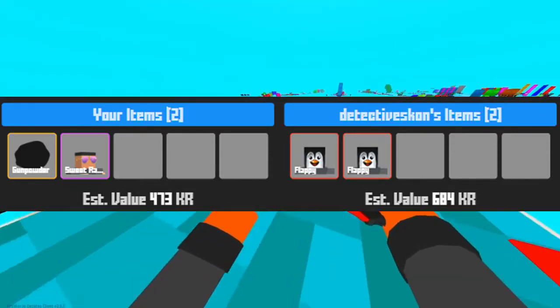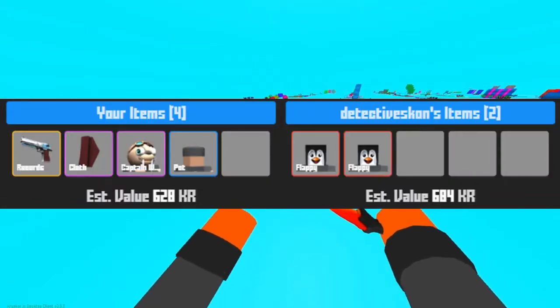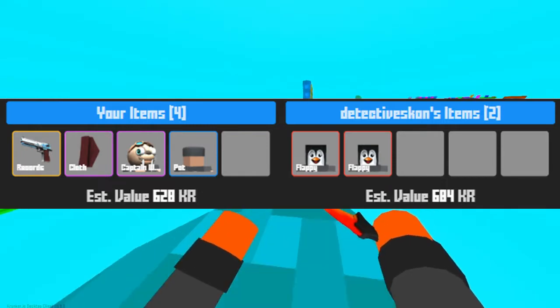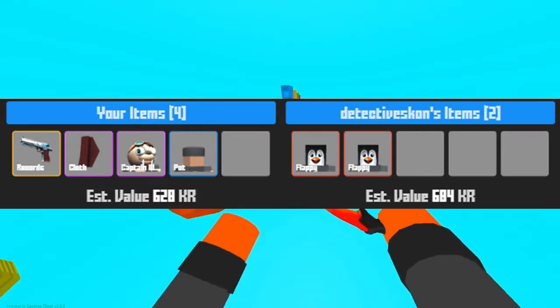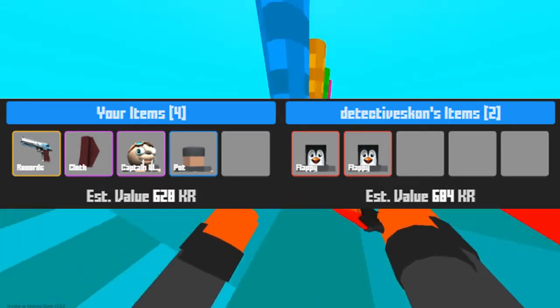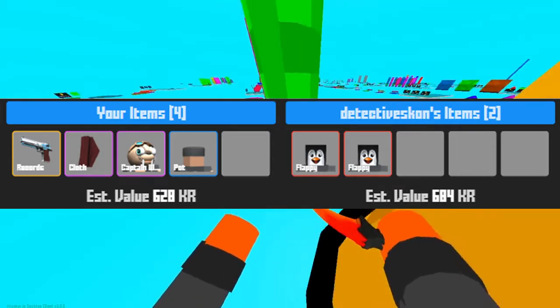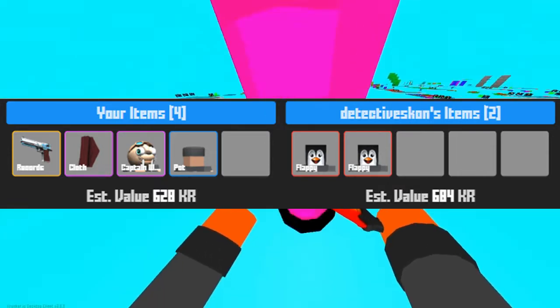Another trade from Detective Scone is two more flappy face items for my Record Steagle, Cloth Walrus Head item, and Pot. This trade was a pretty good deal, as I bought the Record Steagle right back off of him for 400 KR, which is the lowest it's been sold for in about a month — so definitely a profit.